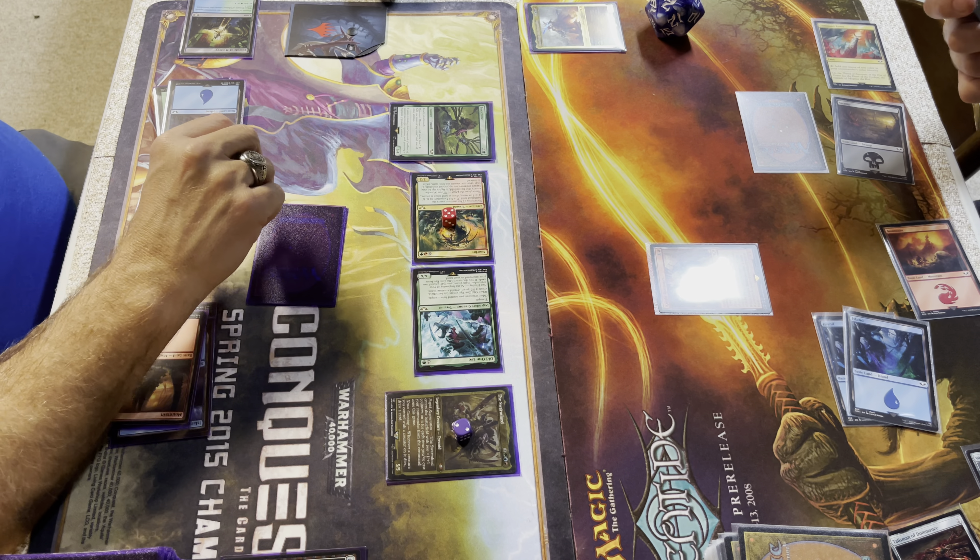Swarm Lord will block the Knight Rampager — that does four damage to me when it dies, right? I'm going to block the Knight Rampager with the Swarm Lord, who's a 7/7. I take five from Lucius, and when the Knight dies I take another four. Down to 31. How much life have you got? 13. Yeah, you're in trouble. That's a fast game — pretty much over, to be honest.